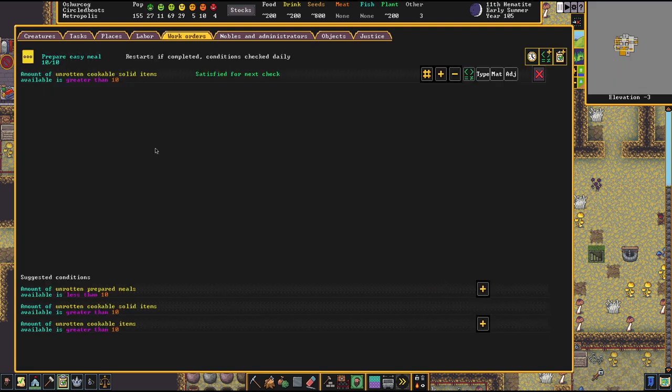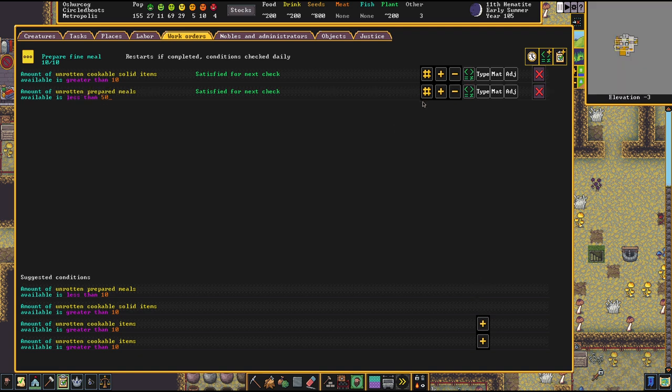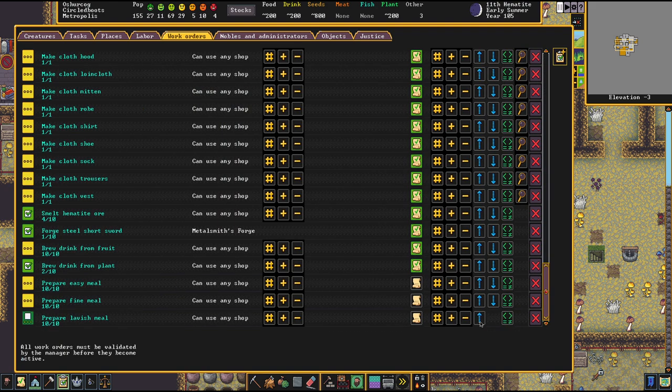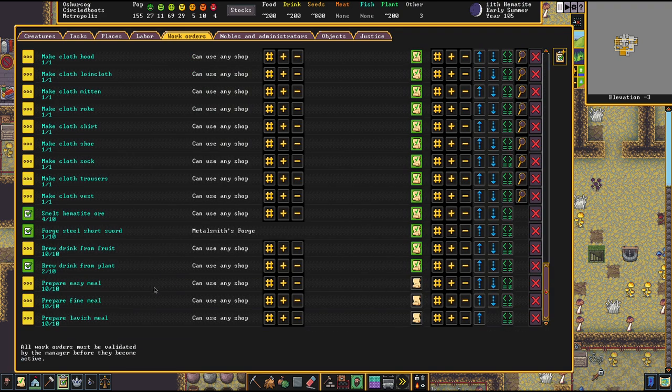We're going to say we need a little bit of cooking stuff. Simple meals — please only do them if we have less than 100 meals. Fine meals — please do these only if we have less than 200 meals. And lavish meals — they should always cook mostly lavish meals, so cook lavish meals until we have 1,000. I'll leave these work orders as they are because I really don't mind if food is being overproduced. Overproduced food is fine.